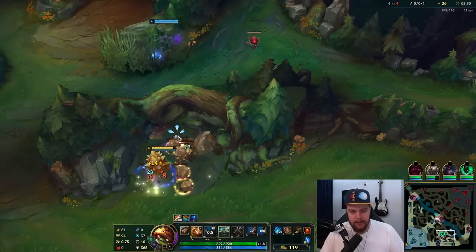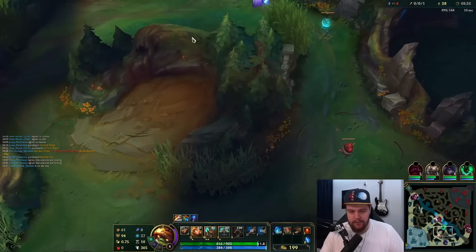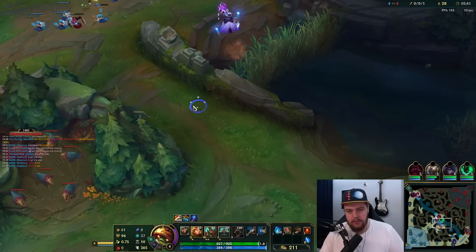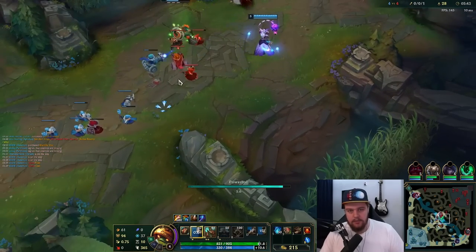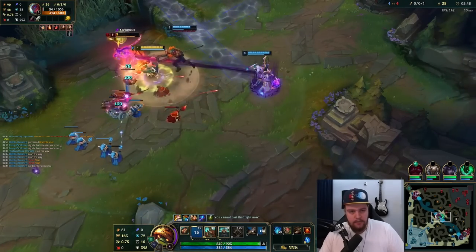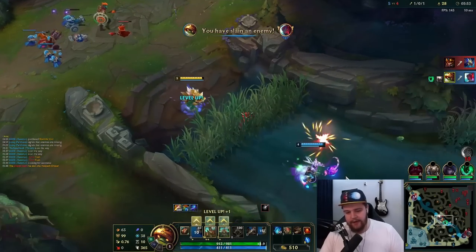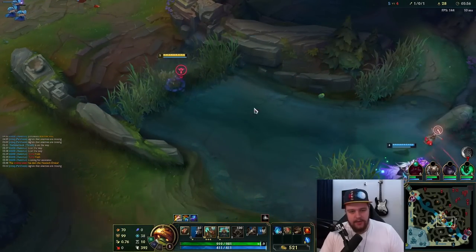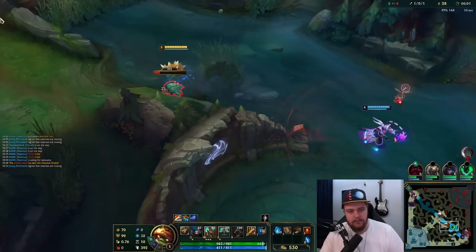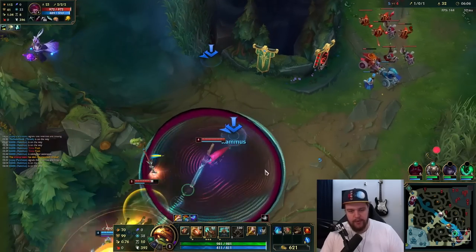Is Thresh gonna give me a lantern maybe? Nope, that's unfortunate — I was hoping he'd throw a lantern over the wall to speed things up. I don't know, can I just get an assist? Oh — okay fine, I'll take the kill, but that wasn't necessarily my intention. He pushed him off the scuttle — thank you Thresh. I was expecting a lantern but okay, we're sprinting bot lane.